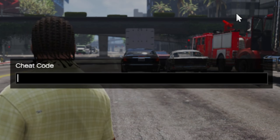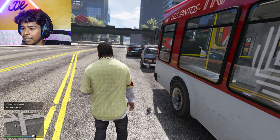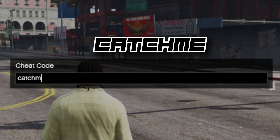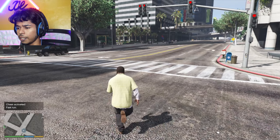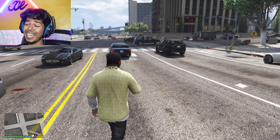Let's say you're playing GTA and it's getting really boring — try drunk mode. Just type the code and your character acts drunk. Let's say you want to run like the Flash — watch this, I'm fast baby, I'm fast!